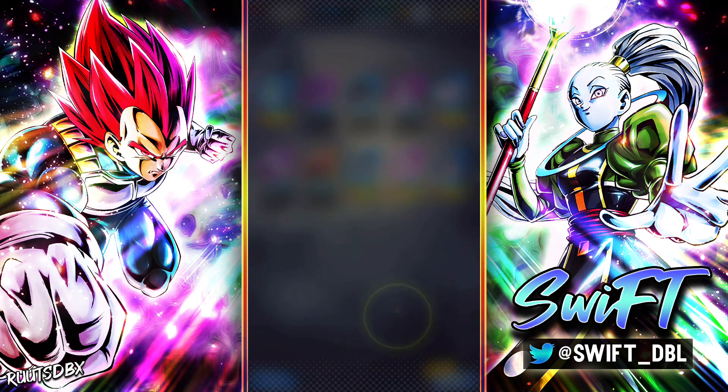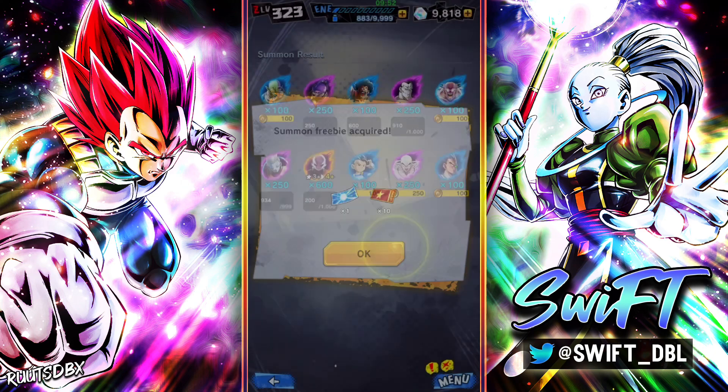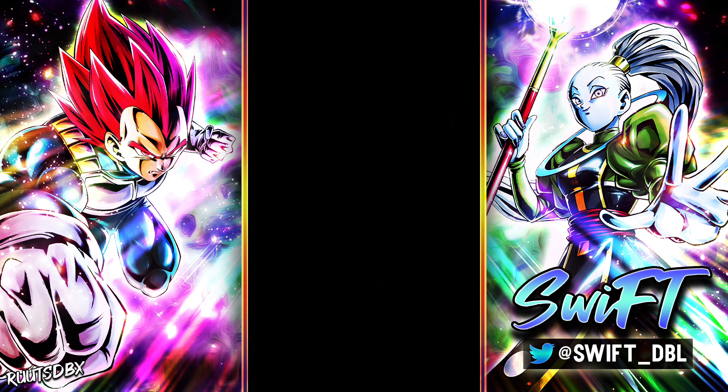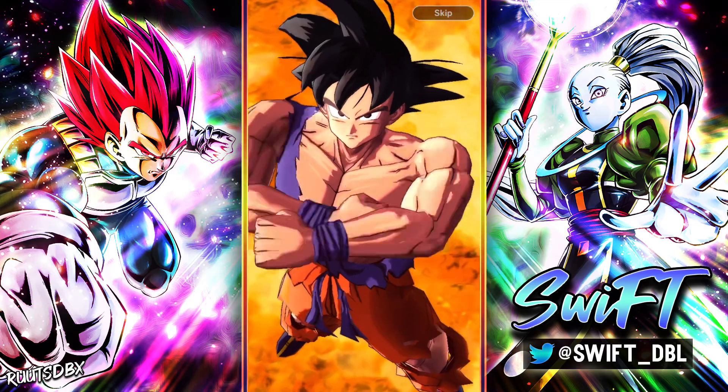Okay, Jiren — that's going to be the only sparking. We gained a star on him, so that's not too bad I guess. Let's jump in for the next one. This next step is guaranteed extreme or higher, so this is the best step to pull the new extreme units.